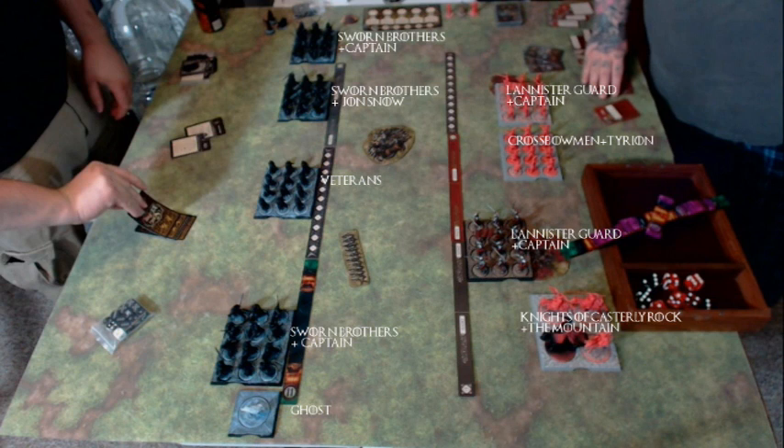For deployment on the Lannisters' side, Fire and Blood's a really strange new scenario that really promotes killing stuff and not so much objectives. You're really just getting victory points through killing your opponent's models. So I ended up positioning most of my army a little bit further back than the deployment zone allowed, because Tyler was starting to take up a lot of space on the front end, and there's no reason to worry about giving up table space on this thing, because there are no objectives to go for.